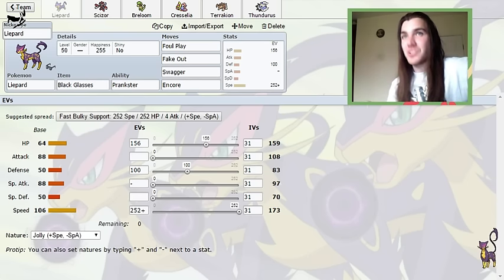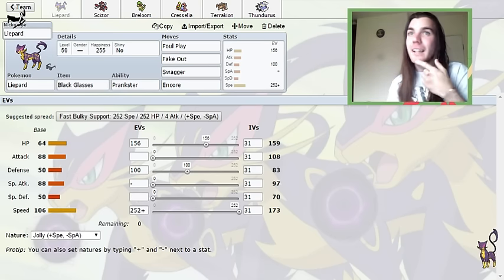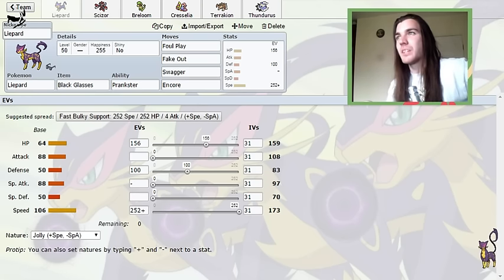Obviously it needs max speed so that I can outspeed things that are base 105. If I come across a Mega Lopunny, I'll be able to Fake Out first, because it's base 105 before it Mega Evolves. There are so many things that are base 105 — and me and Shyam, that's 105 as well — it was nice to be able to outspeed and get a Foul Play off onto that.